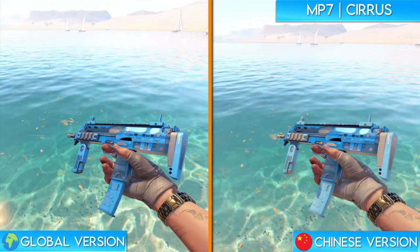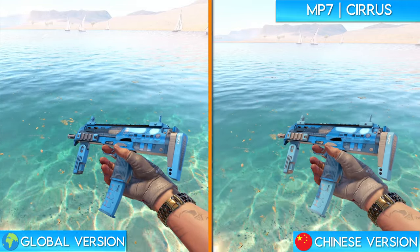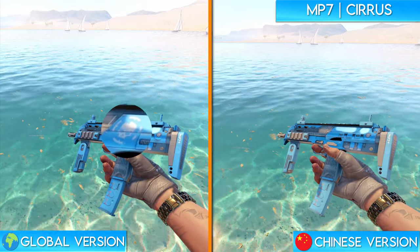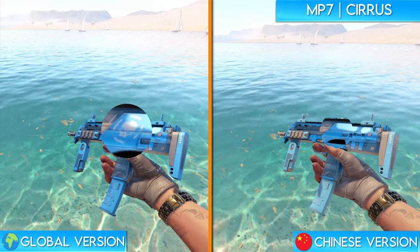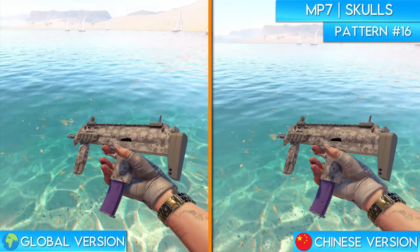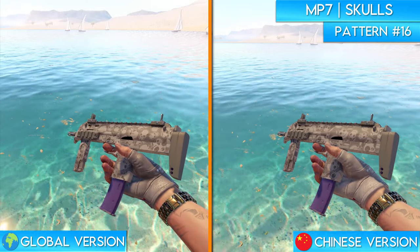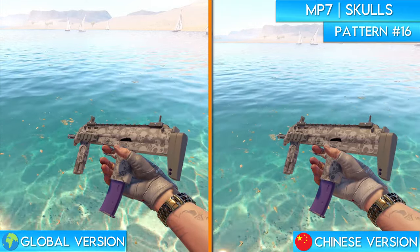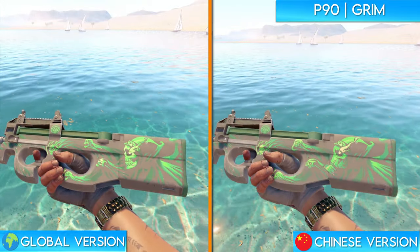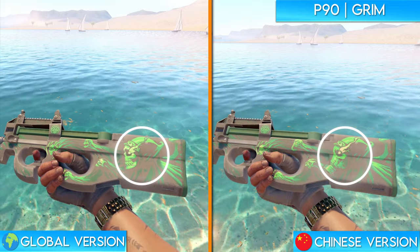The MP7 Surus only has a slight change from the global to the Chinese version. If you take a look at the top of the body on the global version, you can see a small skull design. They completely removed this on the Chinese version of the skin. The change made to the MP7 Skulls is a lot like that of the Cobalt Skulls handwraps — all of the little skulls featured on the global version of the skin were simply redesigned as gas masks on the Perfect World version. The P90 Grim is another one where, you guessed it, the skulls present on the global version were made into gas masks on the Chinese version.